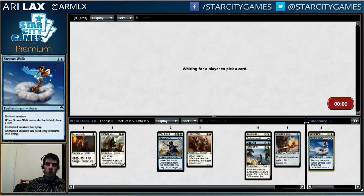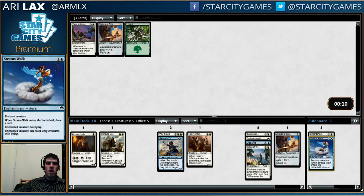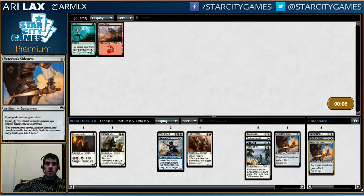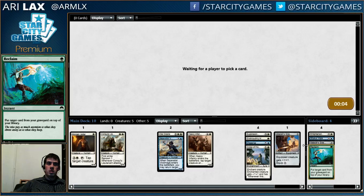Worth noting: with three enchantments there is probably some backdoor enchantress deck I could move into if I get enough Oromancers and nonsense like that. Brad Nelson had a pretty sick sealed deck at the GP that involved like Screeching Scab, Oromancer, Sigil of the Empty Throne. Not a big fan of this card — I don't think it does anything. Probably not playing that Sidearm but I could always maybe play it. I can't imagine wanting Valor in Akros even if I am the enchantment deck unless there is literally a Sigil of the Empty Throne or two involved.